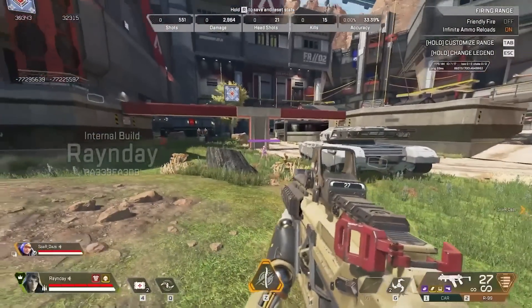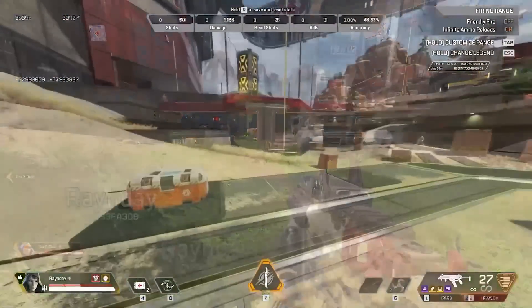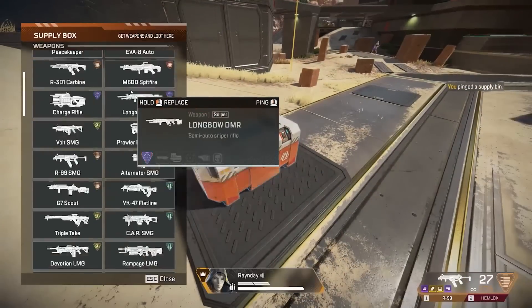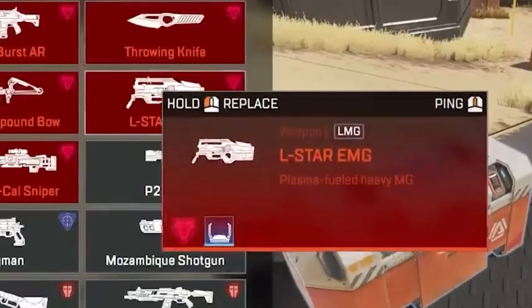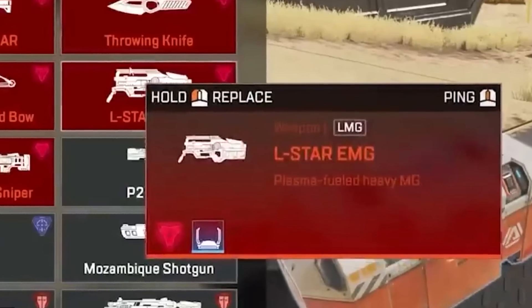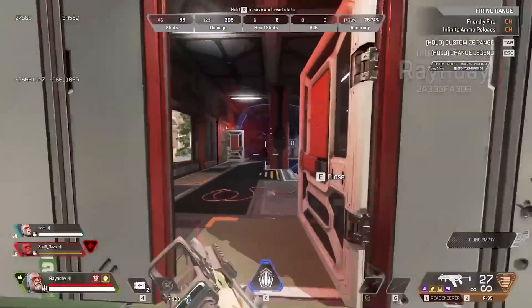A lot of people were excited that maybe the 1x digi threat would come back to the L-Star in Season 17. Well, unfortunately, that is not the case. If you look in this gameplay that we saw in the firing range, you can see the L-Star with a 2x HCOG scope. So that's what it comes with. Obviously, you'll be able to swap them out, but it looks like it's just going to take normal scopes. No digi threats.